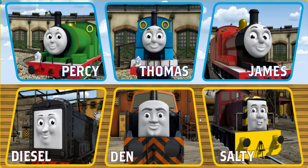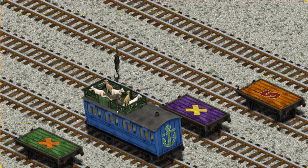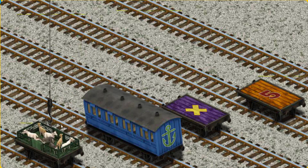It's a busy day at Brendam Docks. Thomas and his friends have many deliveries to make. Diesel must deliver the goats to Farmer McCall's farm. Help Cranky find the goats. That's it! Let's lift and load. Now the cargo must be loaded. Help Cranky find the green flatbed with an orange X. That's it!